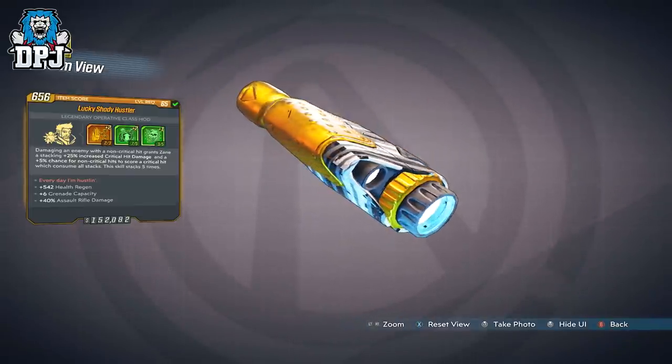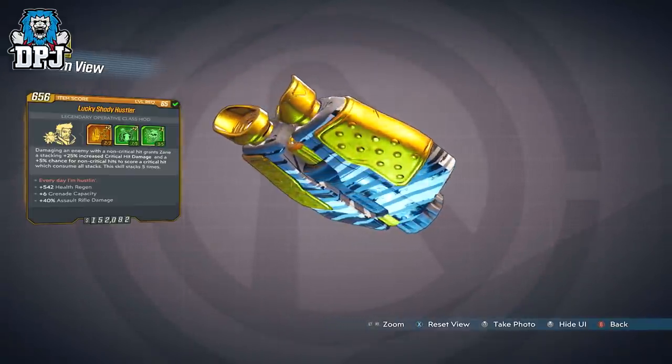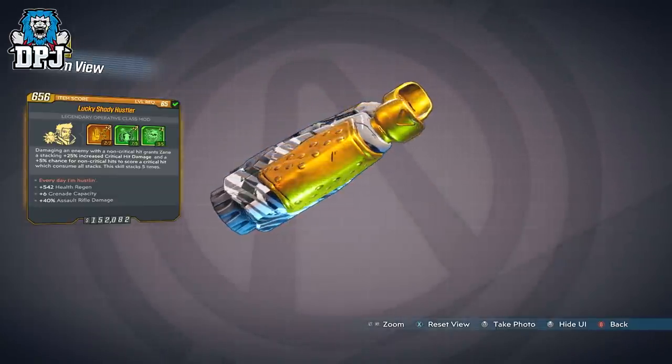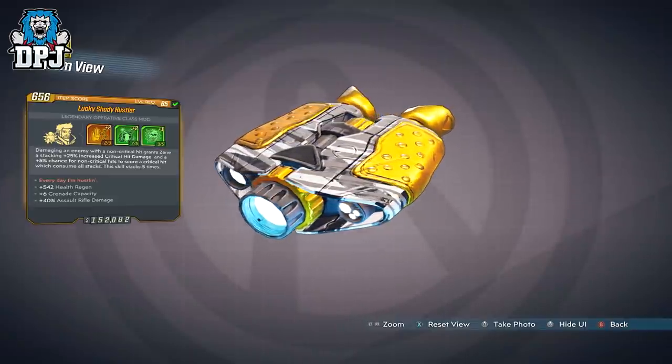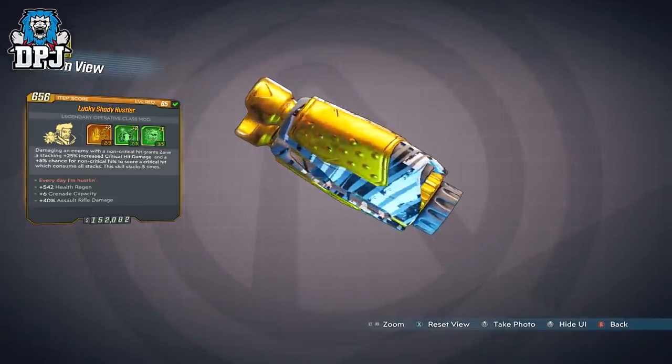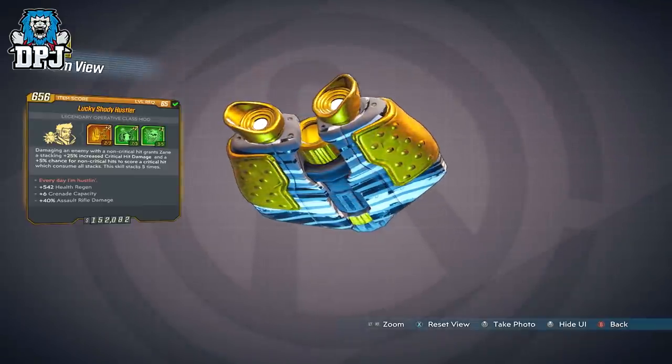I won't get into the deep numbers of how this thing works because I don't think that's needed and I don't really want this video going on for 20 minutes. So firstly, the Hustler and how you get this thing — it drops from Locomobius on Sapphire's Run.